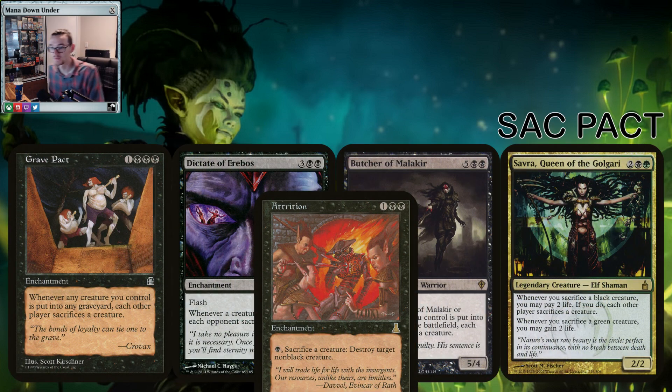Now we've got all these tokens and our graveyard nice and full — let's use these tokens with Pact effects to hurt our opponents. Grave Pact, Dictate of Erebos, and Butcher of Malakir — we've all seen these cards before in Commander. They're a staple in the format, they're a pain to deal with and we're putting them in here. This is the deck they're made for — our Commander can bring an army and sacrifice an army, just add a Pact and away you go. The Golgari Queen in our deck works as a Pact because you pay 2 life when you sac a black creature to make them sac a creature, but whenever you sacrifice a green creature you're getting 2 life back — tokens are both black and green so it's a net zero.